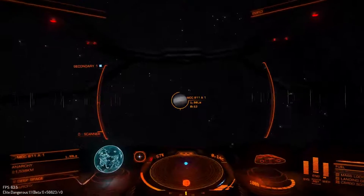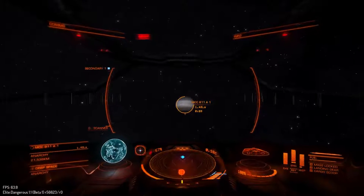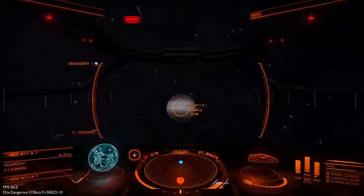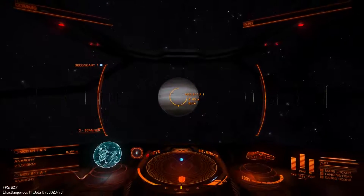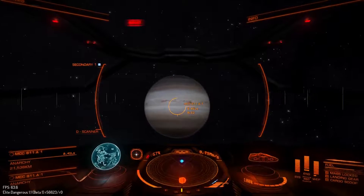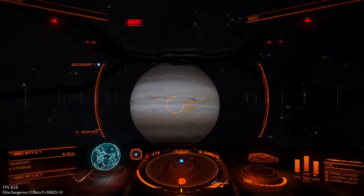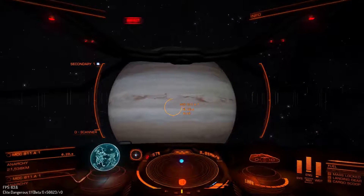After having just stopped the video, I thought I'd restart it because I've just realised that this body I'm approaching, even though I've got no fuel, is one of these gas giants. So we should be able to see some of the relief and the shading stuff they've promised. It's kind of a bit Jovian - there's some maybe slightly greyer tones, but you can see there's some fairly big epic storms in the gas giant.